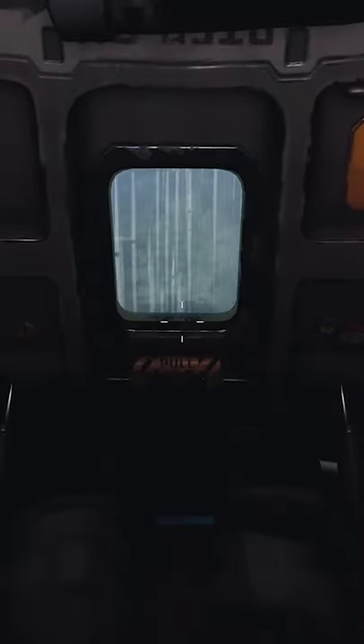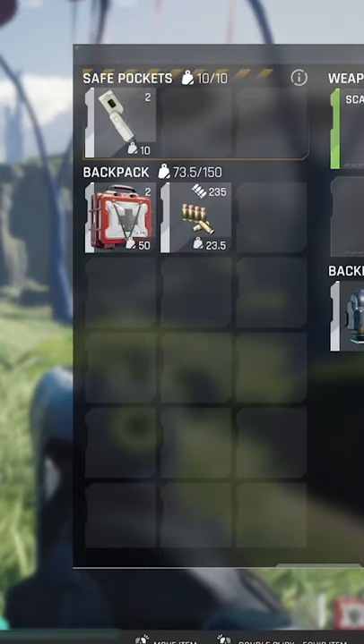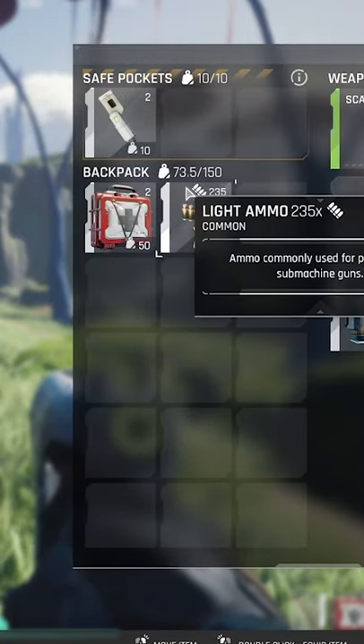Looking for tips on how to better deal with stamina in the Cycle Frontier? Let's examine how it works. First, the more weight on your character, the faster you burn through stamina. Keeping a lighter kit makes you more mobile.